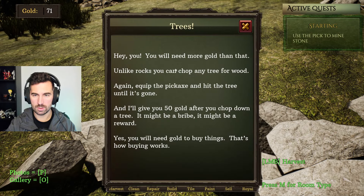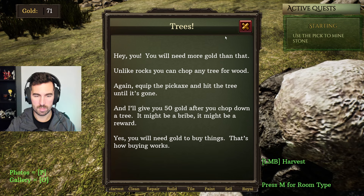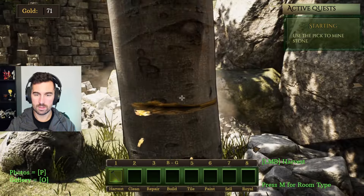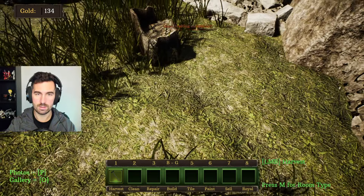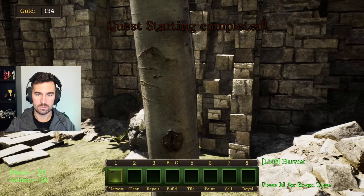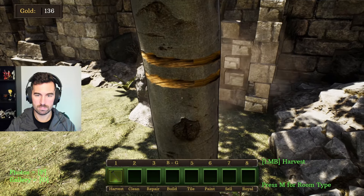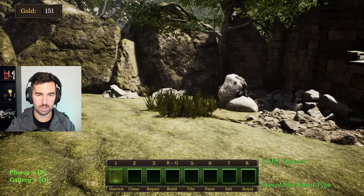You'll need more gold than that. Unlock rocks and you can chop any tree for wood — equip the pickaxe and hit the tree until it's gone. I'll give you 50 gold if you chop down a tree. I guess you use the same tool, which is kind of nice — you don't have to constantly switch between them. I'm just going to cut this baby down. It gives you basically gold on each hit.